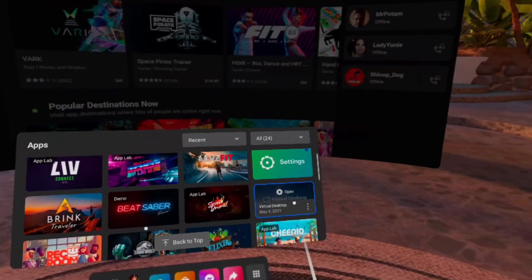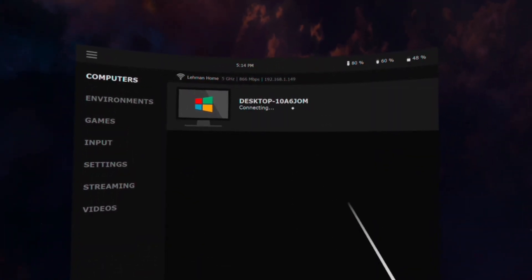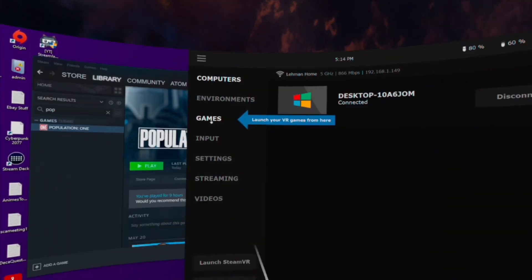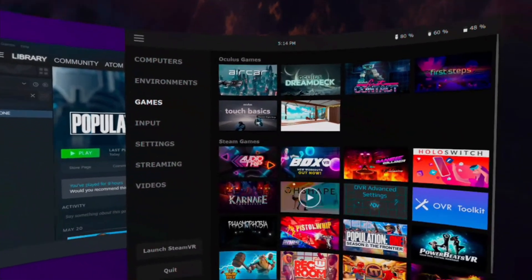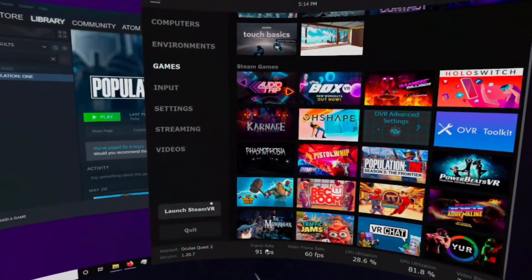Open Virtual Desktop in your headset and you should see your computer pop up to connect to. Once connected, from now on, whenever you launch a Steam game that you want to play in your Quest, do it from inside Virtual Desktop by either launching SteamVR then the game, or just by launching the game itself. So it's up to you to decide whether you want to go with Air Link or something like Virtual Desktop. Do you have a preference? Let me know in the comments below.